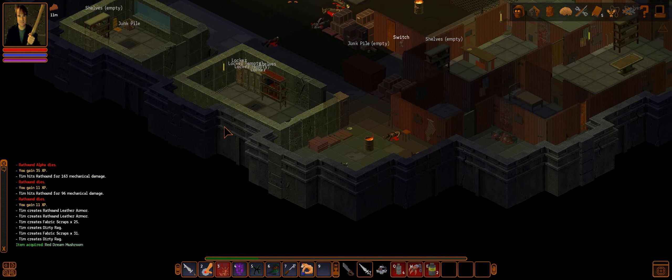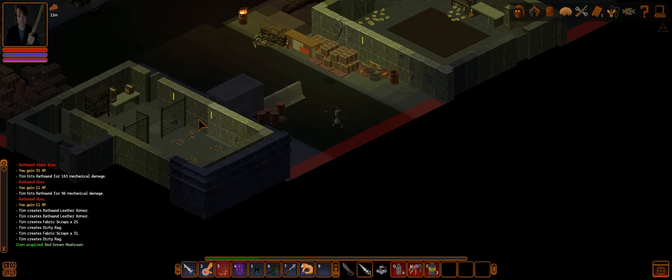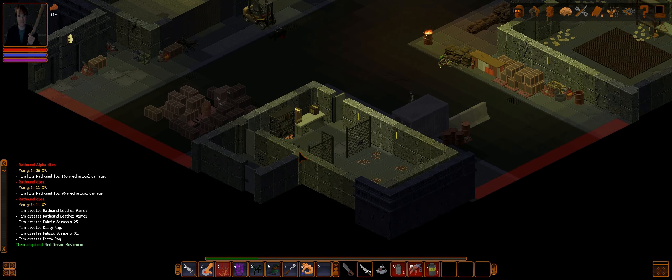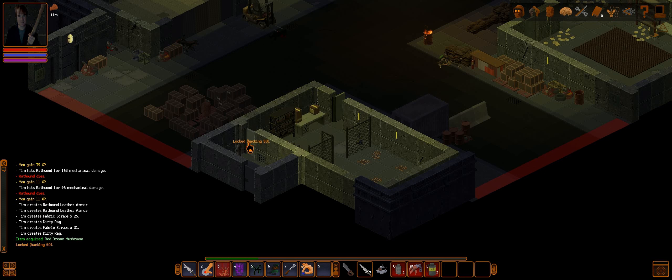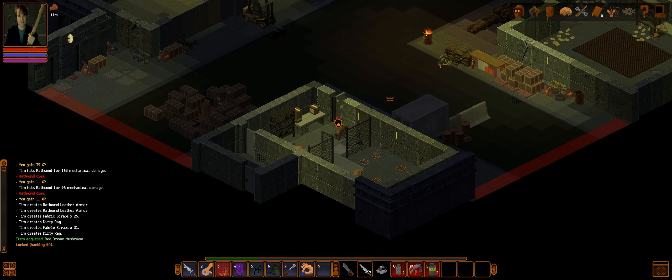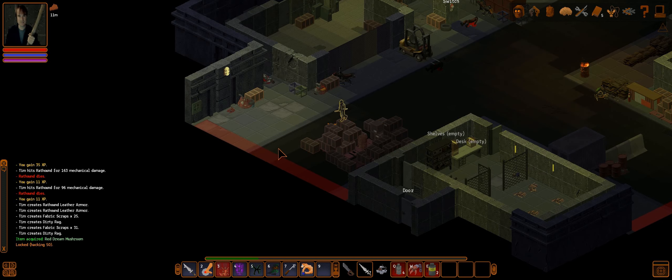The Iron Heads — been a while since we've been here. Seems like just yesterday we were dying to Baelor's Sledgehammer dudes. If I recall, we go up this way then head south. I don't think we can get through this door without hacking — let's see if we can. I remember this: there is an auto-turret on the other side of this if I remember correctly.